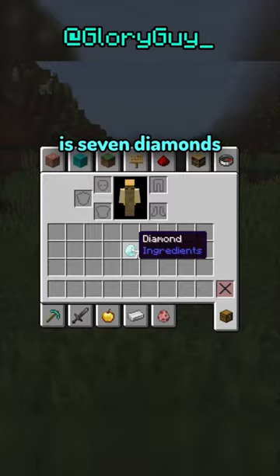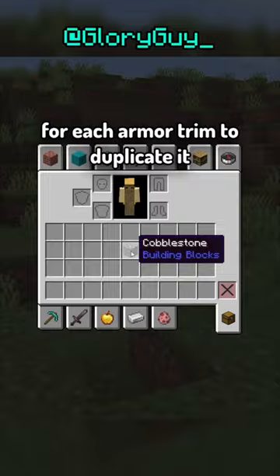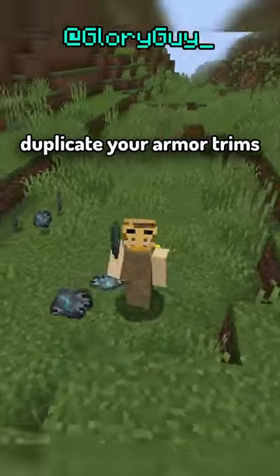What you're going to need is seven diamonds and the armor trim you're trying to duplicate, and it requires one certain block for each armor trim to duplicate it. Once you have those, place them on a crafting table like this, and now you can duplicate your armor trims.